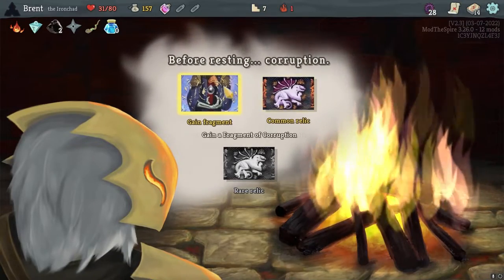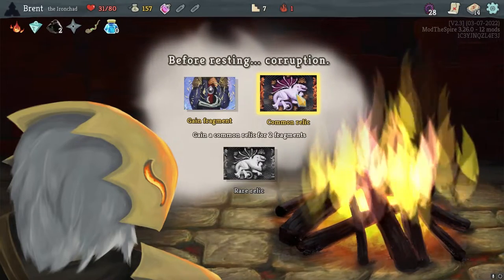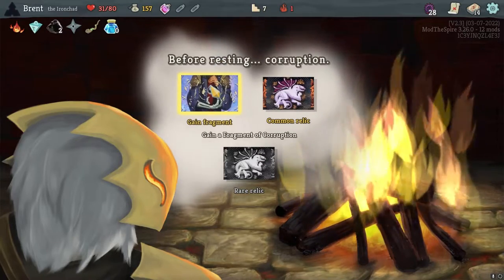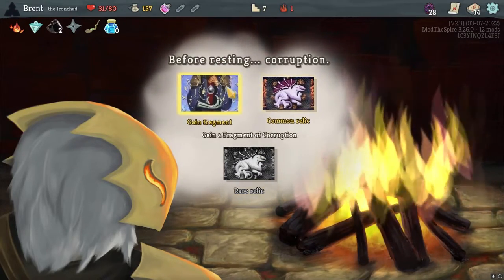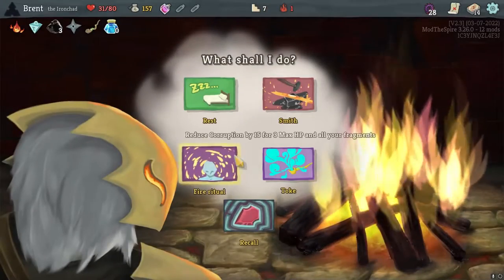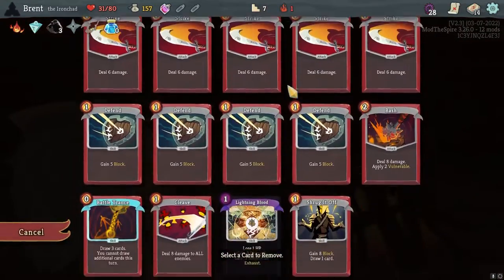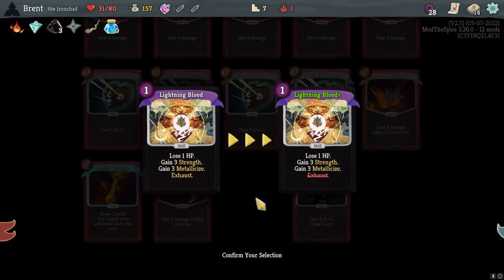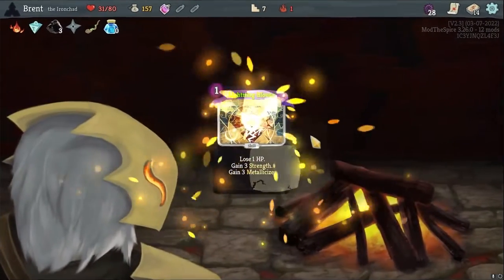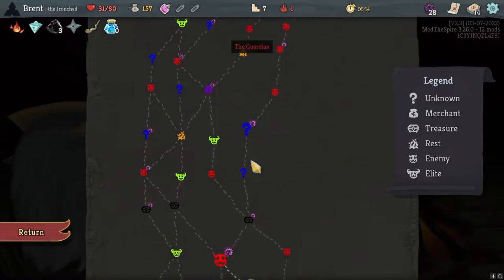So this is the corrupted one - gain fragments. You have two fragments. That one or resting? I guess I just want to continue gaining fragments, right? Yeah, because we want to get a rare relic probably. Fire to reduce corruption by 15 - the three Mexican and all my fragments? No, absolutely not. We're gonna go with the first - it loses Exhaust actually, yeah, way way better in terms of what we are doing here. I think we'll continue that - getting another copy of that would be great. Also corrupted chest, each of the corrupted places have a variant.